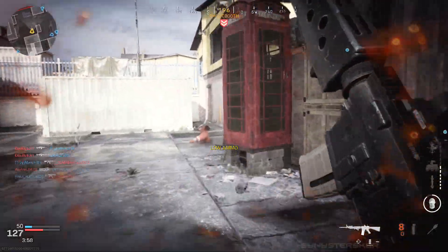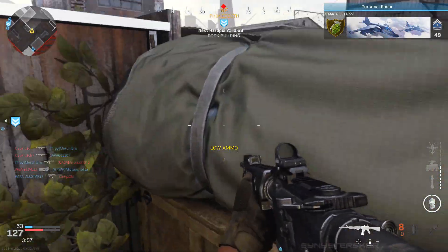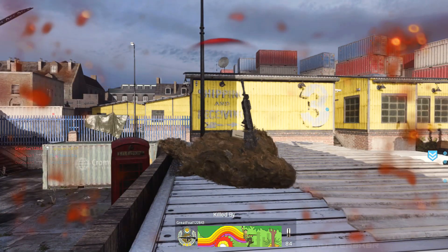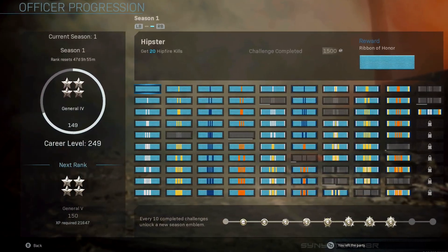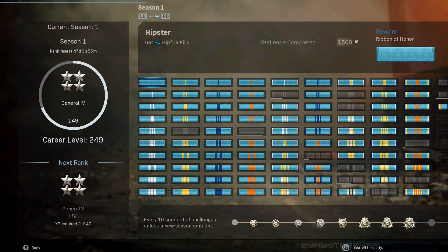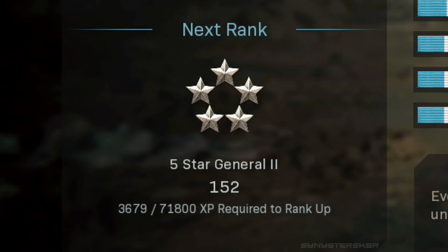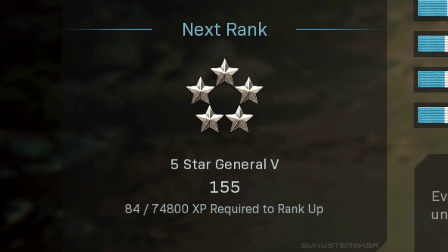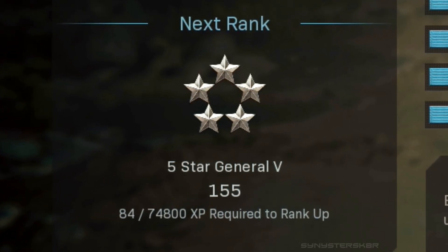I noticed this while grinding during the double XP event a couple weeks ago so I could get the weapon blueprint for hitting max rank, and I noticed my progress just halted all of a sudden in the last five to ten ranks. I started keeping track of my XP needed per level. For level 150 you needed 69,800 XP; for level 151 you needed 70,800 XP; for level 152 you needed 71,800 XP — it increased 1,000 XP per rank all the way up to rank 155, where you needed 74,800 XP to completely level up.